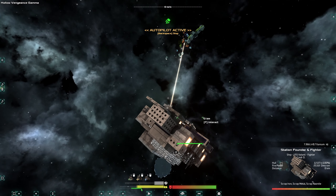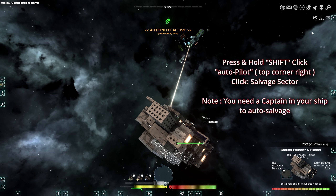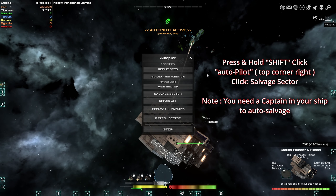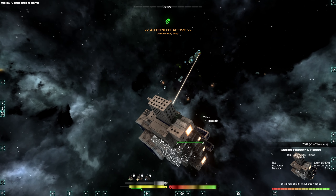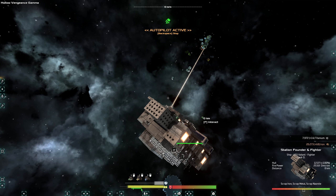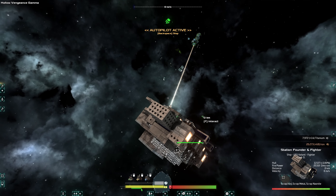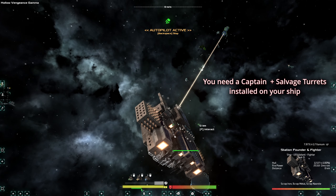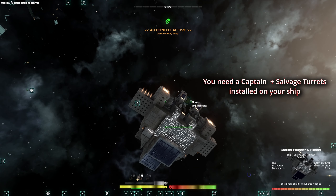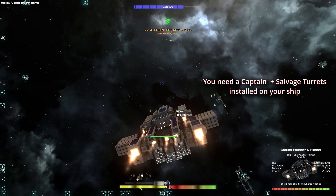Auto-salvaging. I'm not touching anything. To auto-salvage, you press shift, go to autopilot, and then choose 'Salvage Sector.' When you do that, it's going to salvage anything that can be salvaged. These ships were enemy ships that attacked our sector but got destroyed by the allies. So now he's auto-salvaging and I don't have to do anything. But you need to have a captain, and you need to have enemy ships that have been killed in the sector, or it's not going to work.